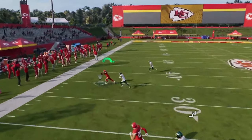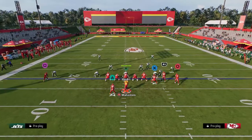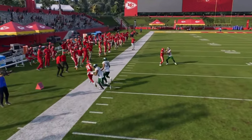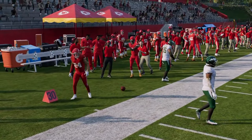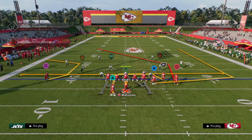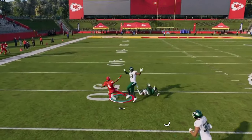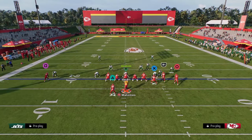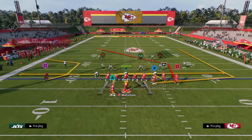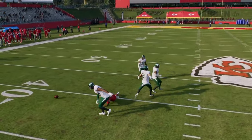You also have this backside C route that's normally a pretty good man-beating route as well. By dragging the slot receiver — it's only one hot route — you're able to snap the ball quickly. Drags, especially with the new rack animations, are one of the best man-beating routes every single year. What makes this such a special setup is you don't really need a deep streak to clear out this post against cover three. You can still throw it in that little pocket against cover three, and it creates a really good high-low read over the middle of the field. Against cover four, that post is going to be open.